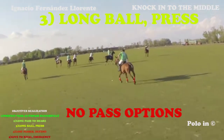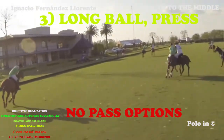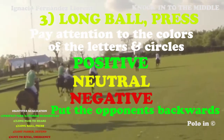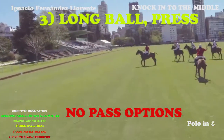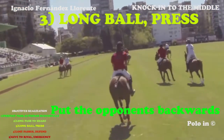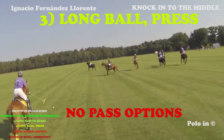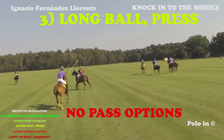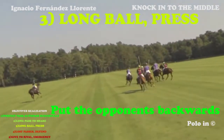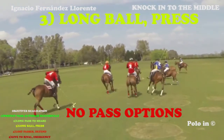Here the green player has no real passing options and made a long shot in the middle. His green teammates need to do their work — they need to pressure their opponents and try to win the ball back. If you decide to hit a ball in the middle, it has to be a strong ball. The ball needs to pass in front of all the players. The idea is to at least gain some positions in the field to get closer to your opponent's goal. The receiving players, your teammates, need to adapt to the strength of your swing. If your teammates run forward too fast and you don't have such a strong swing, the ball might stay behind them, which is dangerous for a counter-attack.